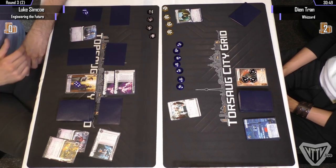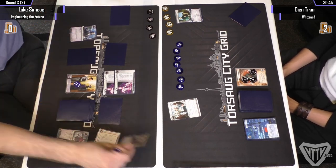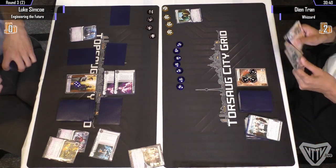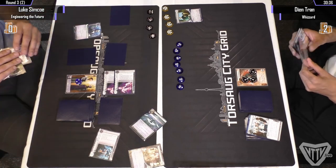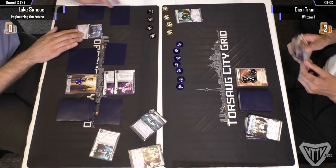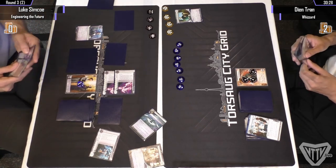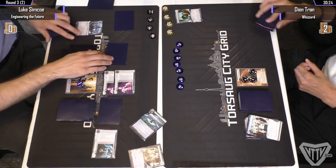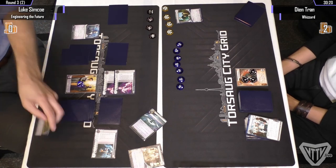Okay, he's advancing the wrong card. Scoring Vitruvius — not with an extra counter. Oh, it's because he's just going to Friends in High Places that back — that works too.